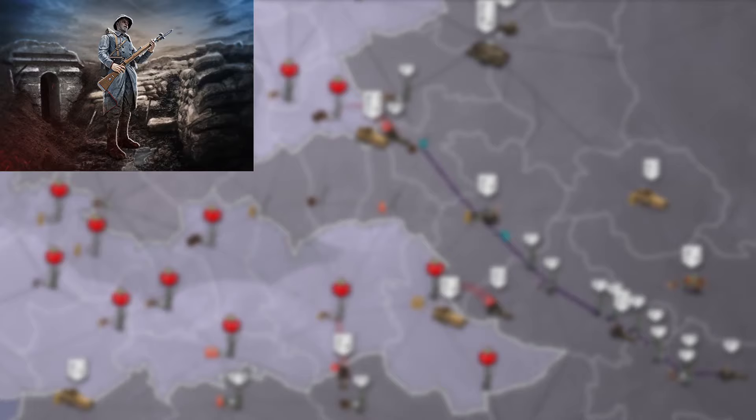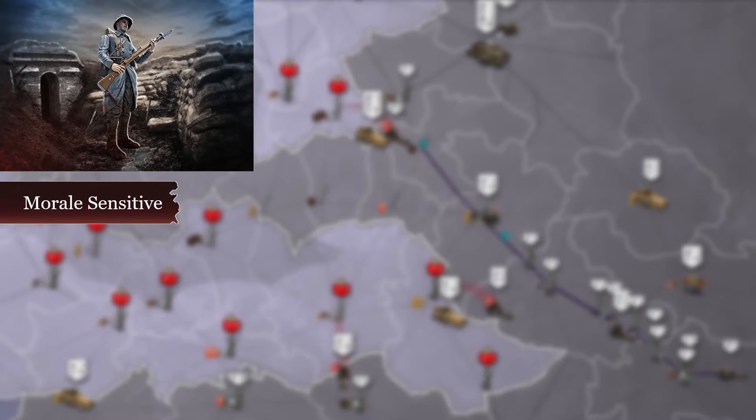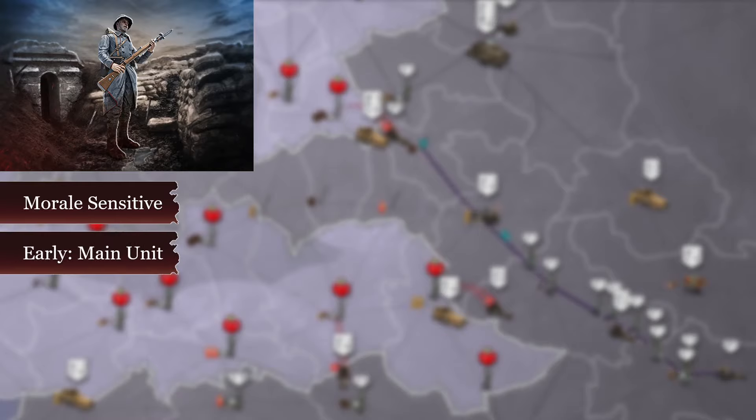Infantry. Infantry is the pawn of Supremacy 1914. They are a flesh unit, so maintaining their morale is important — if their morale decreases, so will their strength. Low morale infantry die faster, deal less damage, and are less effective against uprisings. At the start of the game, infantry is your main offensive and defensive unit, and keeping them alive is important as it takes days to recruit them.